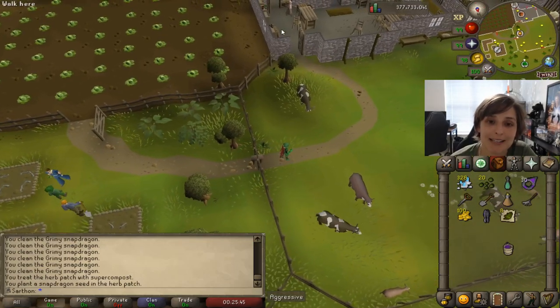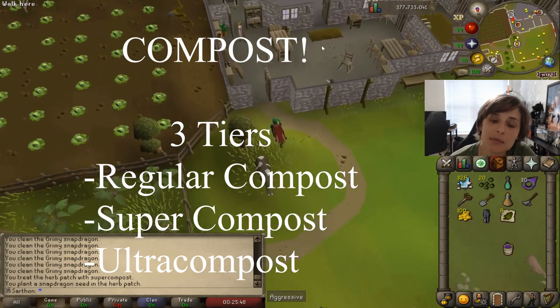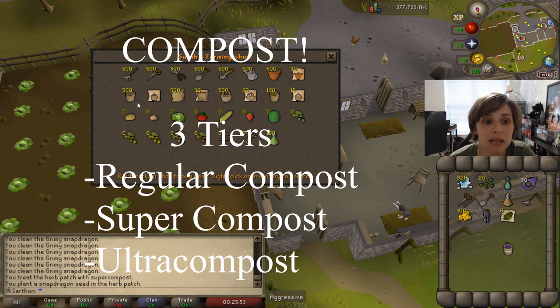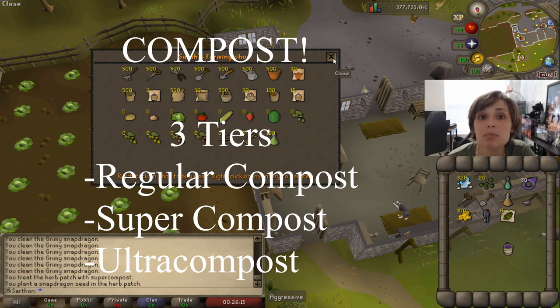The very last thing that's very important is compost. Compost is very important to put in your patches before you plant anything in them. Ultra compost is the best, followed by super compost, and then regular compost. You can buy regular compost at a farming shop like Sarah's, south of Falador. Super compost and ultra compost you can make or buy on the Grand Exchange. You should always put compost — and hopefully the best kind — in each patch to get the most herbs.